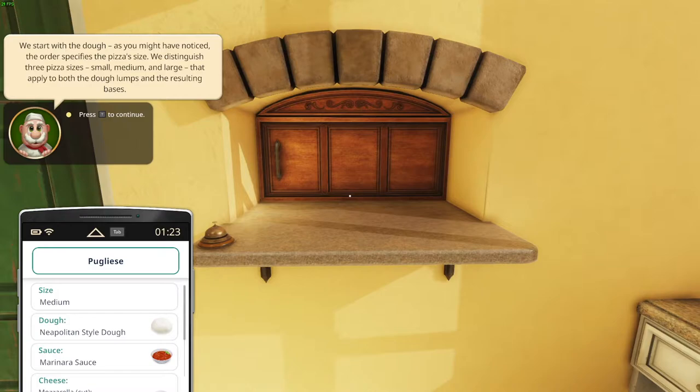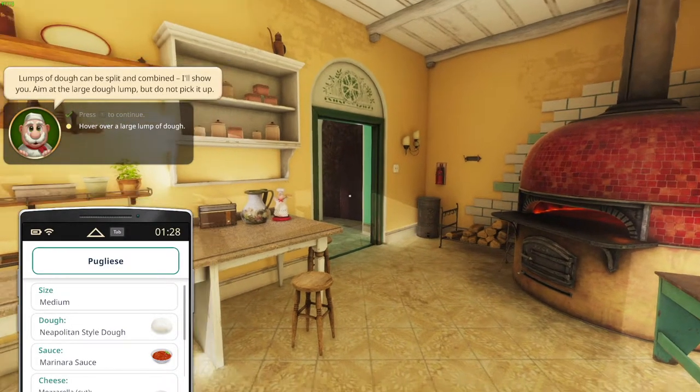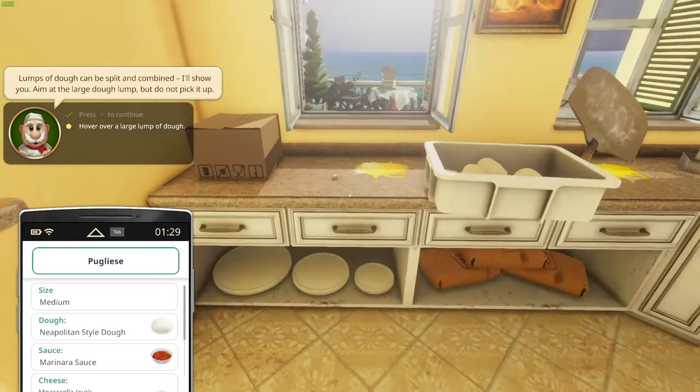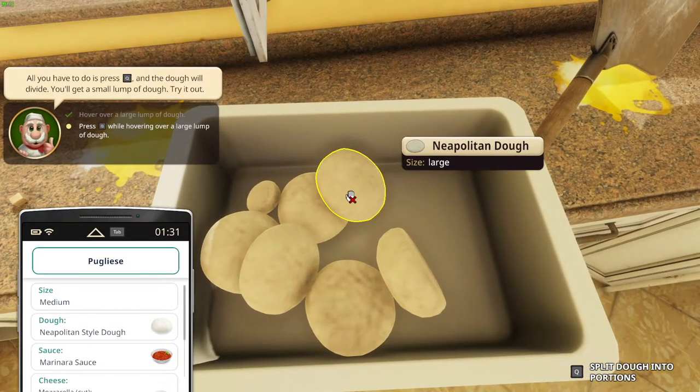We'll start with the dough. As you might have noticed, the order specifies the pizza's size. We distinguish three pizza sizes: small, medium, and large. That applies to both the dough lumps and the resulting bases. Lumps of dough can be split and combined — I'll show you. Aim at the large dough lump, but do not pick it up. There it is — large.